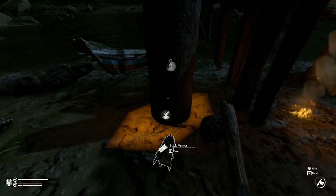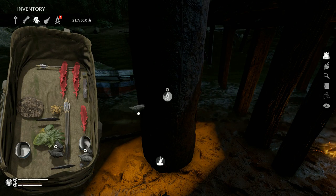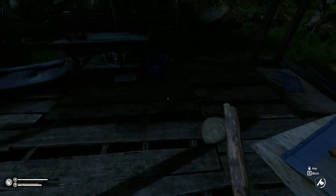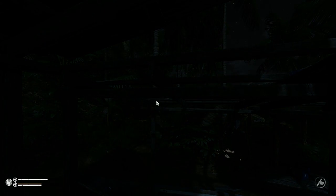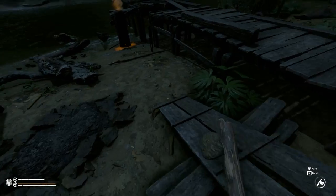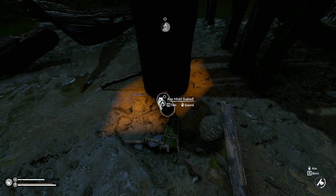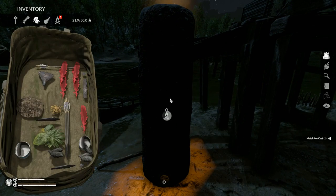We're gonna make ourselves an axe head right now. Put that right in there — there it is. Let me fill this thing up with charcoal and let's go to bed and wait for our axe head to finish. We're gonna sleep for three hours — that should be about right. Yep, there it is — axe mold man, harvest that baby boy. We got a metal axe cast!